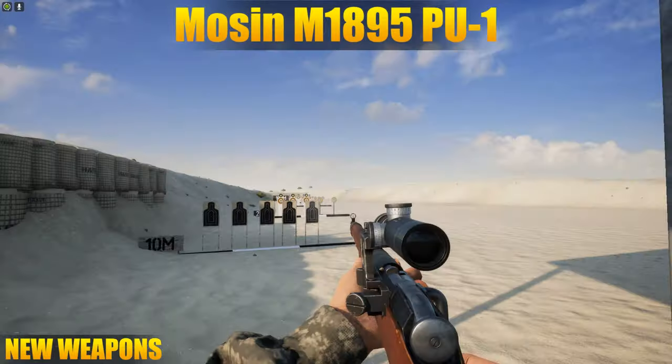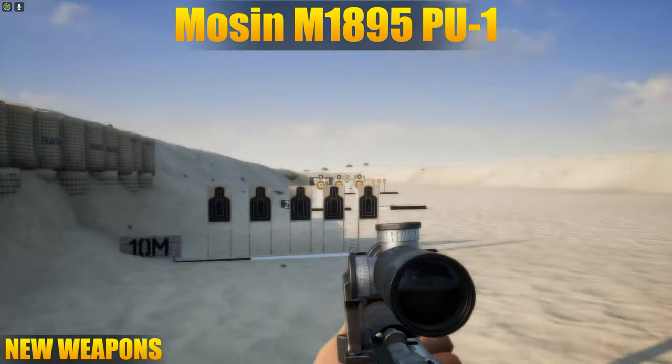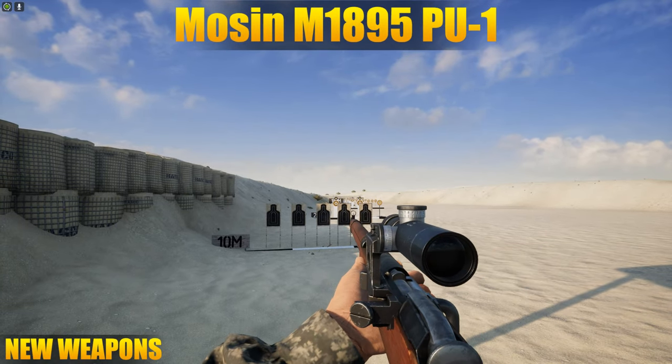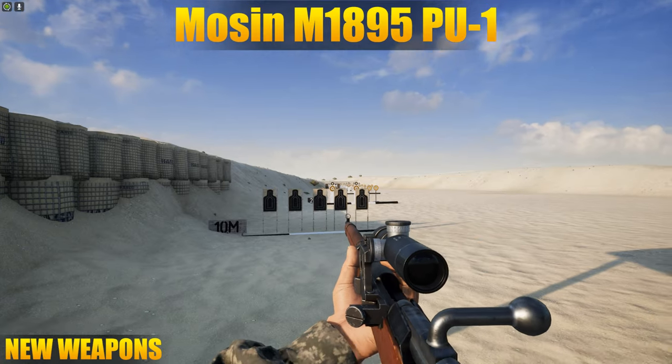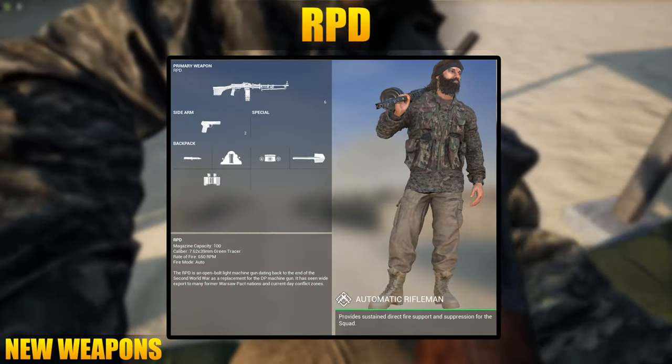Next up we have the M1895 with the PU scope, which is the marksman and sniper variant. I'm usually against sniper kits being added to the game, but the insurgent unit makeup isn't the same as a conventional force, so it makes sense in this case. The PU scope is 3.5x magnification, and a nice little attention to detail - stripper clips aren't used for the sniper variant as the optic is in the way.